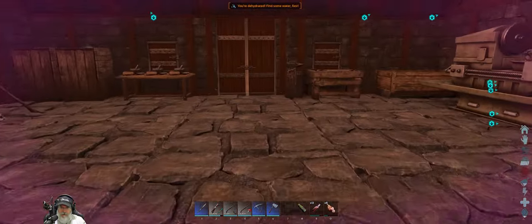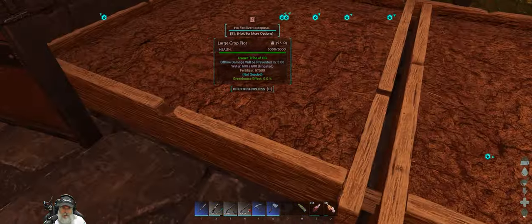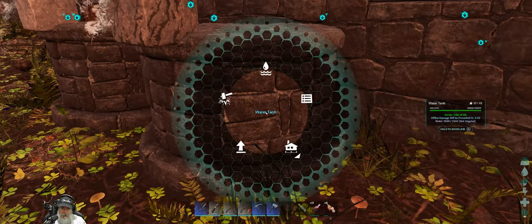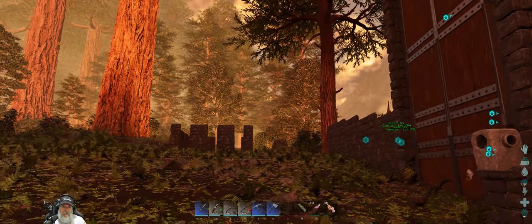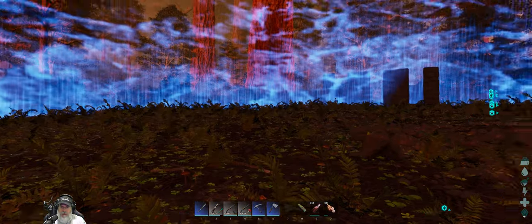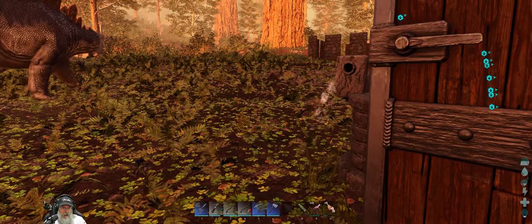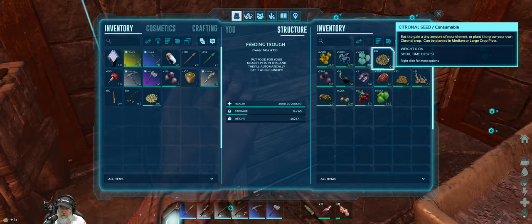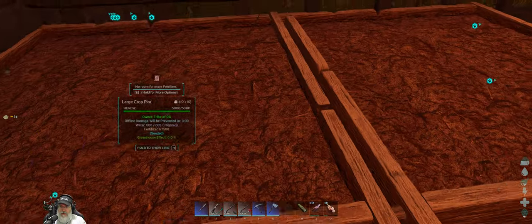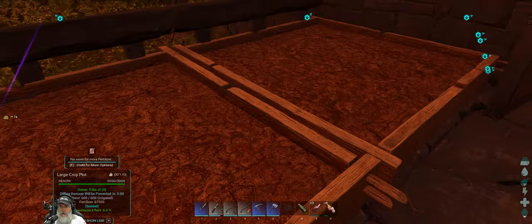The plots are already irrigated because these cisterns function the same as an intake — it basically puts the irrigation dome around. If we show range, yeah there it is. Anything within that range is automatically irrigated by these, so they work exactly like the cistern does. Let's just grab one of each of the vegetable seeds, get those planted, and then we'll be well on our way to a little garden. Eventually I will make this into a greenhouse, but I don't quite have the resources for that yet, so we'll just let it grow outside. It'll take longer but that's okay.